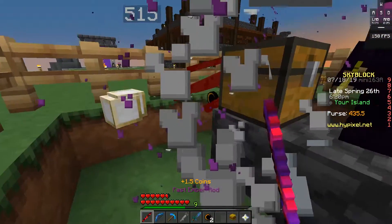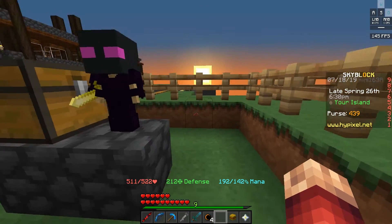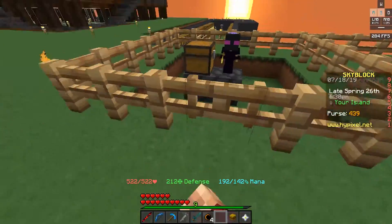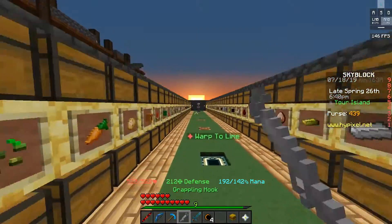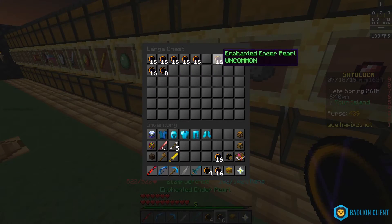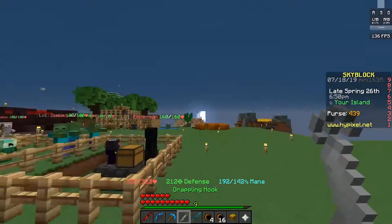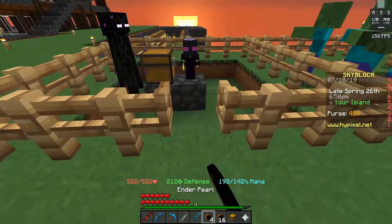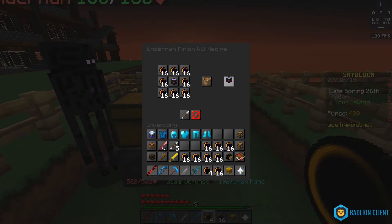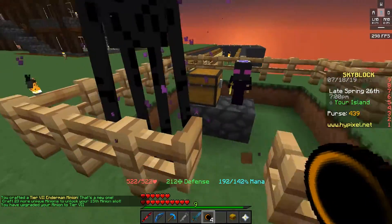I just have the one enderman minion at level 7, with a medium storage chest on the side. He did his job quite nicely. I wonder if I can upgrade him to level 8 — he needs 8 stacks of enchanted ender pearls. Yes, I can! Let's go ahead and upgrade him — he deserves it. Even at level 5 you can eventually get there; it just adds a couple extra production spots. There we go, now we are level 8. To get to level 9 we need 2 enchanted eyes of ender in each spot, which isn't even that hard.